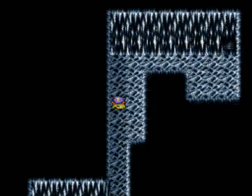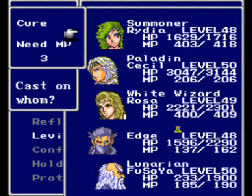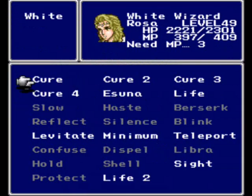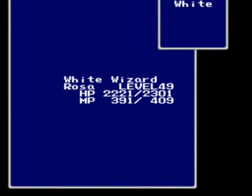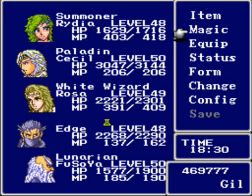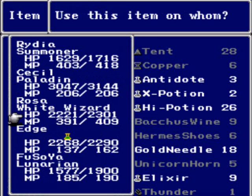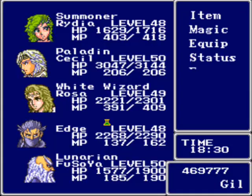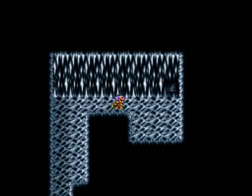Alright, let's heal up a little bit. And Edge is poisoned! Hooray! Wow, Edge is taking a huge beating, and so is Fusoya. Fantastic! Let's give Edge an antidote — there we go — so we don't have to use Asuna. There's a door. No more battles, please! Thank you!